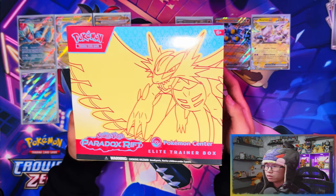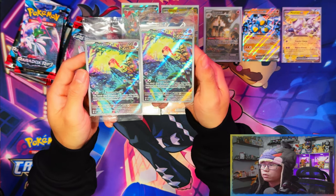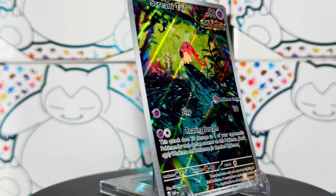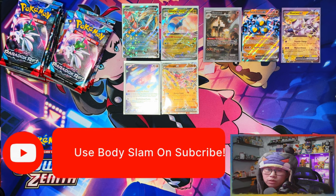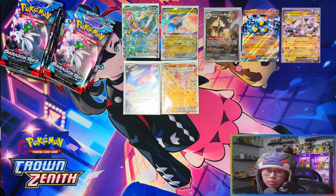Roaring Moon Elite Trainer Box time. Here are your two code cards for the Roaring Moon Elite Trainer Boxes and here are your Scream Tail promo cards. Now it's time for the Roaring Moon ETB battle. We're about halfway through the video - if you're enjoying it, I'd appreciate a like and subscribe. When I reach 500 subscribers I'll be doing a giveaway for the most recent Elite Trainer Box.